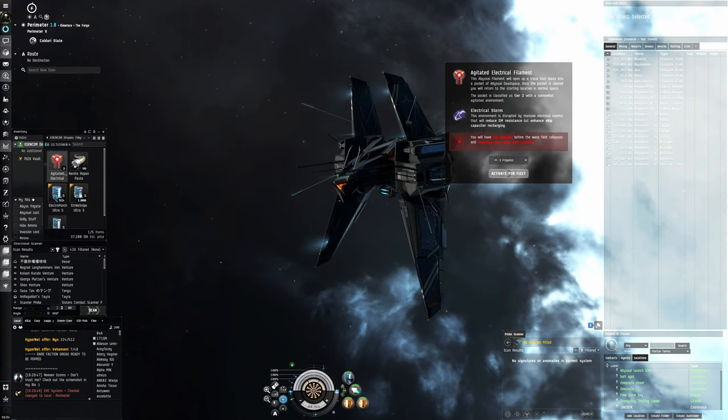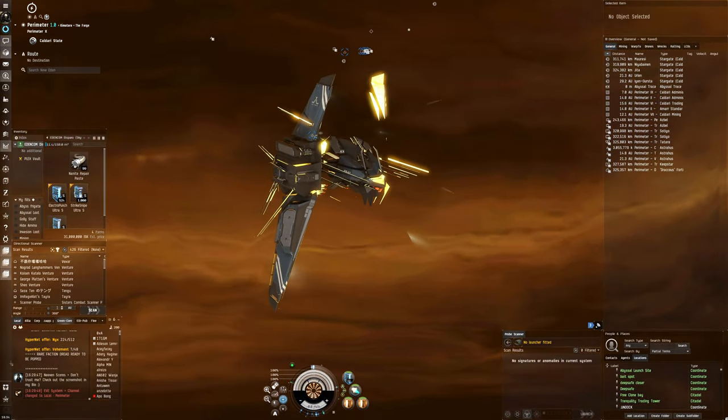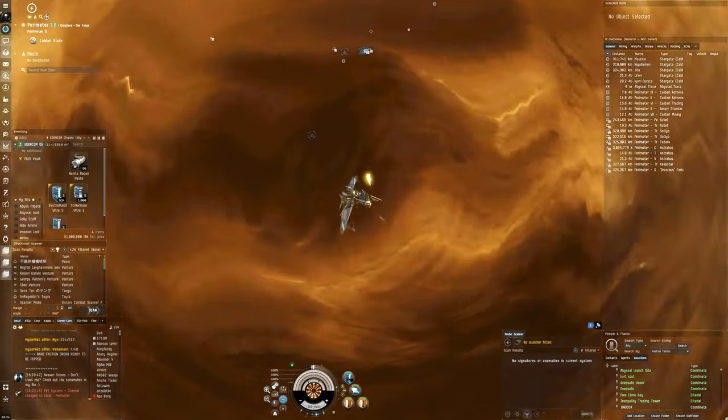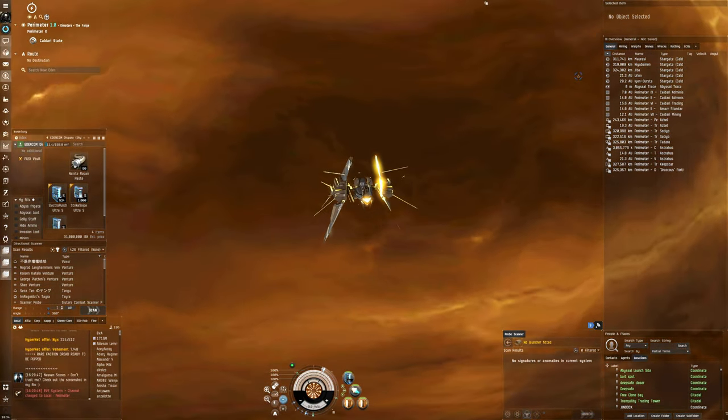Okay, let's get to work. Activate filament — not using any implants. I am considering using a booster if I have any. No, I don't have any. Sometimes you can get some nice login reward boosters but I don't have any.